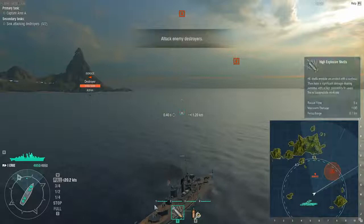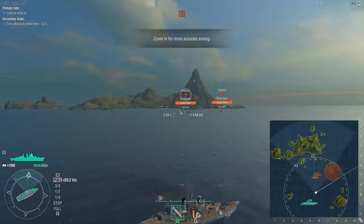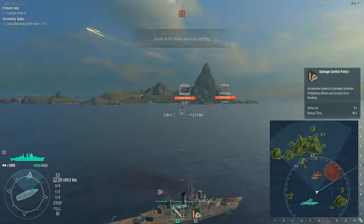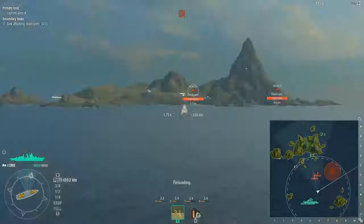The damage control party does not heal your ship. What it does is, if you get set on fire, start flooding, or if one of your weapons, your engine, or your rudder gets knocked out, you hit damage control to repair it. It has a cooldown that differs based on ship to ship — the basic cooldown is anywhere from 40 to 90 seconds.